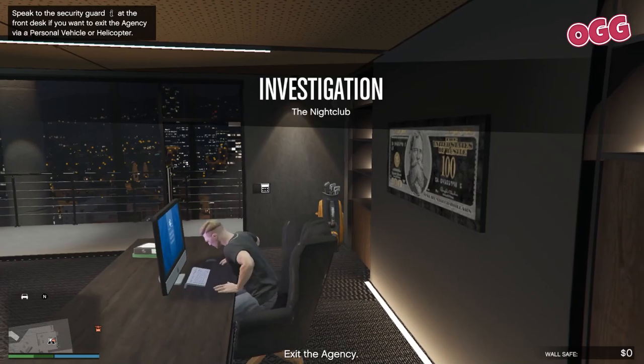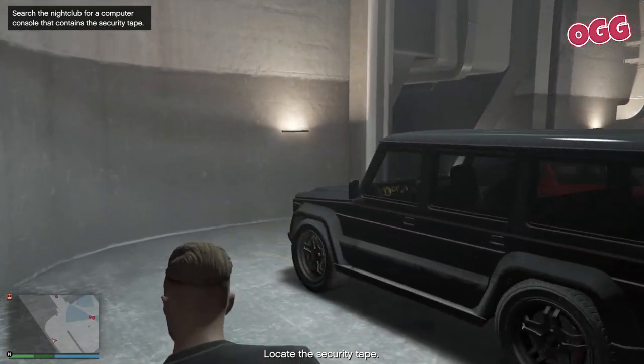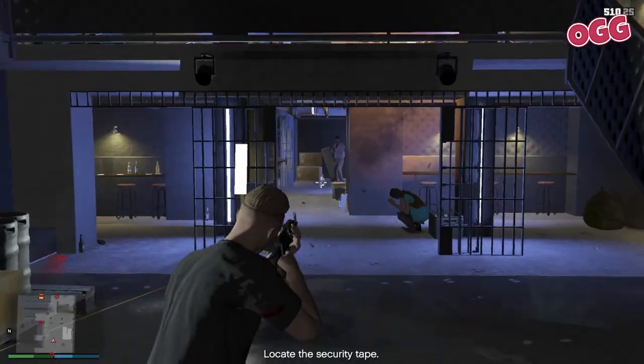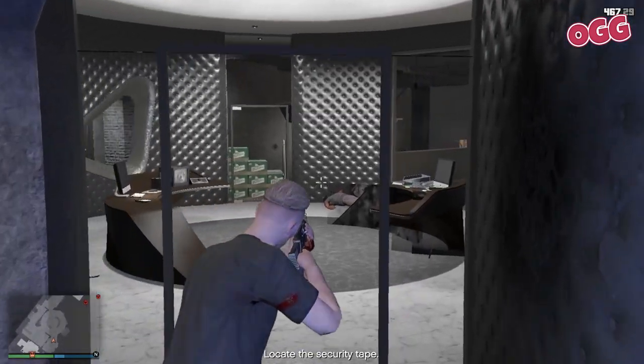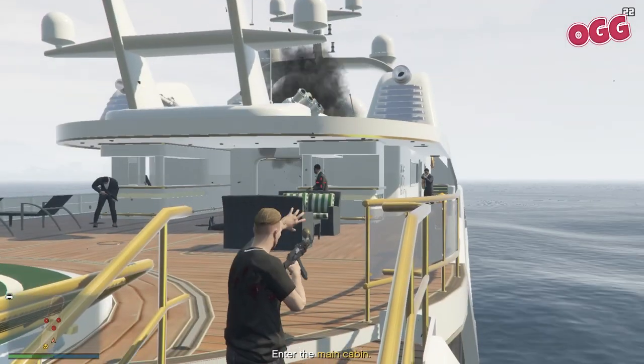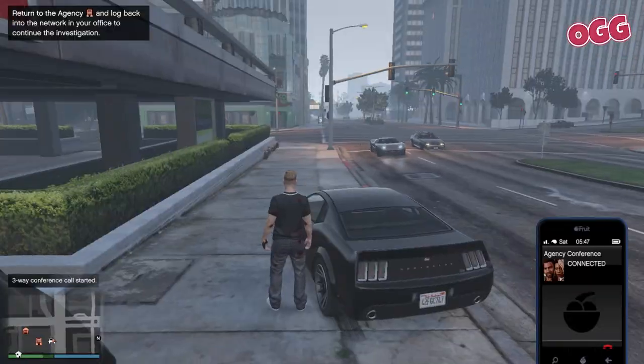Grab some snacks from upstairs, head out to Ammo-Nation, then back to the Agency again. After Franklin gives you a call, head up to the office and start the Nightlife League. Head out using the chopper to the nightclub. I've tried dozens of different approaches and it more or less always ends up as a firefight, so let's just go in loud - take out everyone, head upstairs, grab the tapes, then back out and back to the Agency.